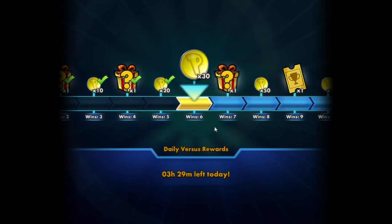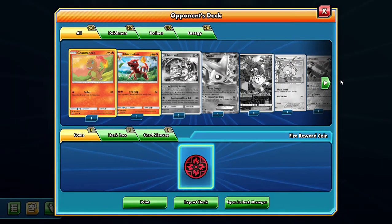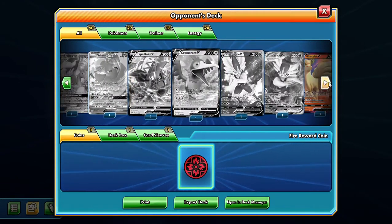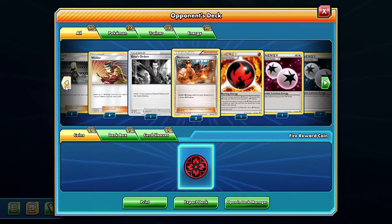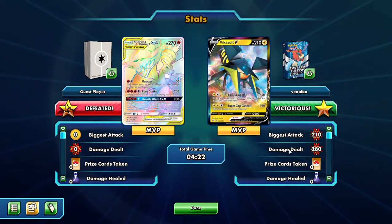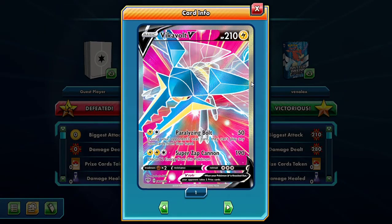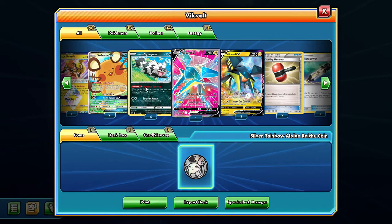This is what I like about VikaVolt — it's like Seismitoad where you have Grenade Hammer which isn't a great attack, but you can hit 190 with Super Zap Cannon, which is super cool. VikaVolt is better than Seismitoad because Seismitoad gets a turn one lock no matter what. With VikaVolt you have to set up, but it's more skill-based. You can hit a Tag Team with Paralyzing Bolt and then finish with Super Zap Cannon plus a Zigzagoon or Electro Power — it's very cool.